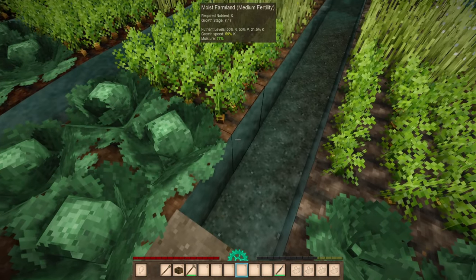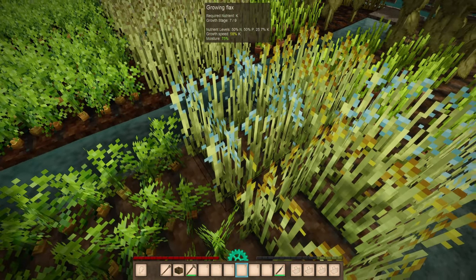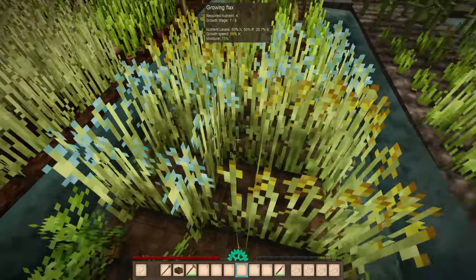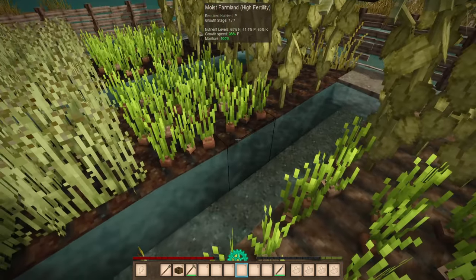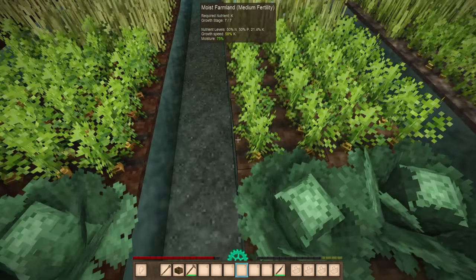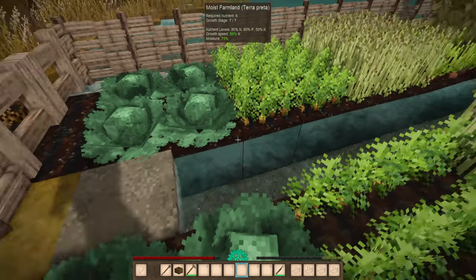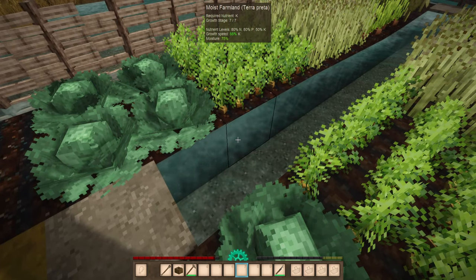This is a good reason to show you why you definitely want to have at least medium fertility when planting your crops. Looking here, we've got some flax that isn't quite finished, with one at growth stage eight out of nine and another at nine out of nine — so you could feasibly harvest and get a little bit from it. The high fertility easily brought everything to fruition. You might even be able to get a second crop out of it if you start early in the year. Looking at the terra preta, it had already finished well before the rest, and is easily the best farmland to work with if you can find it.